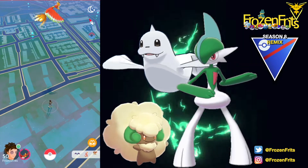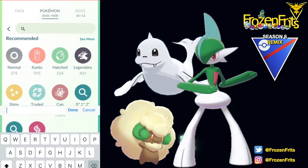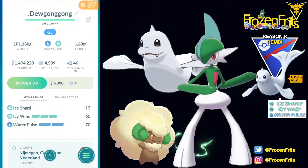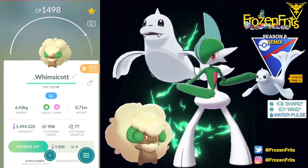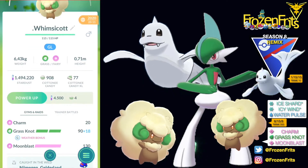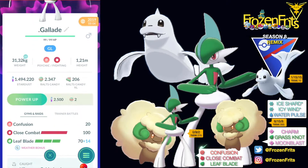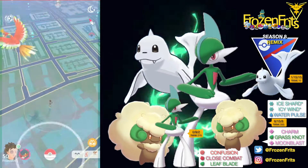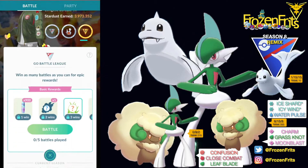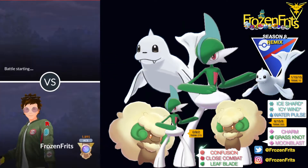Hey there, girls and guys. I forget to click play on the camera. We're gonna bring Dewgong with Ice Shard, Icy Wind, and Water Pulse. We're gonna bring Whimsicott with Charm, Grass Knot, and Moonblast. And we're gonna bring Gallade with Confusion, Close Combat, and Leaf Blade. Sit back, relax, and check it out — I will see you in the next battle.